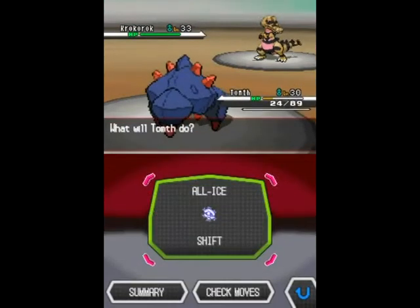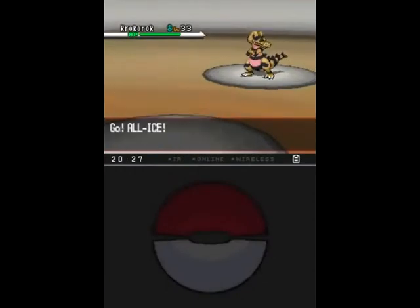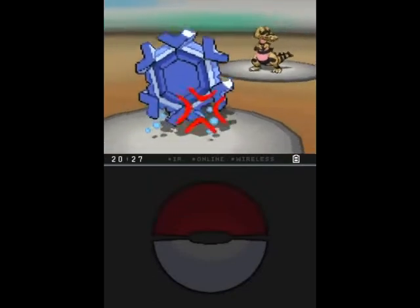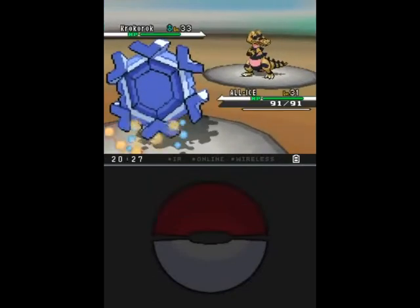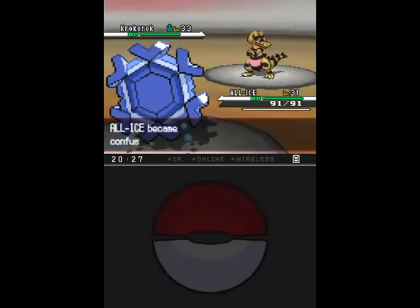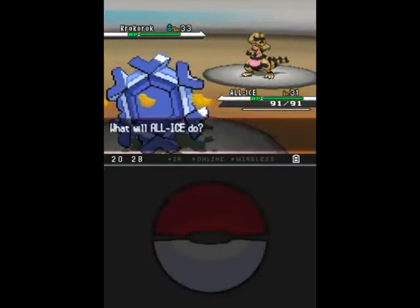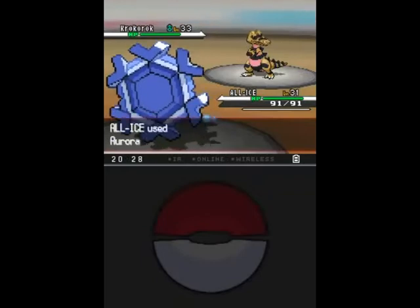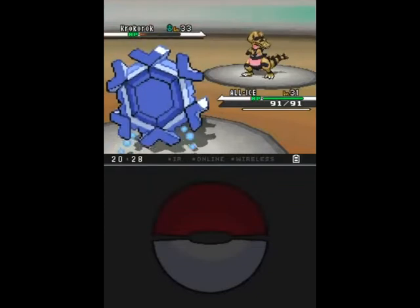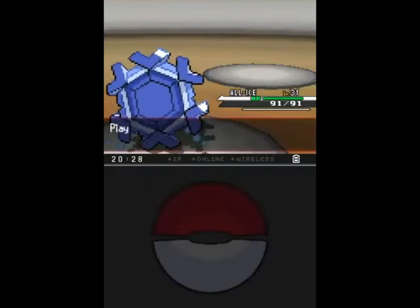That Intimidate is not good. I could bring Cryogonal in and try to ice you. I forgot to teach it Frost Breath. I have no Ice Beam TM, so I'm stuck with Aurora Beam at the moment. But Frost Breath is almost as good as Ice Beam because, again, it's only 40 power, but Guaranteed Critical effectively makes it 80 base power that ignores defense modifiers. Looks like I don't actually need anything more powerful after all — Cryogonal wins, and number one is down!